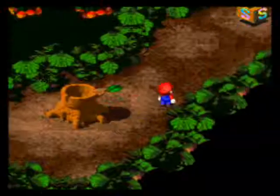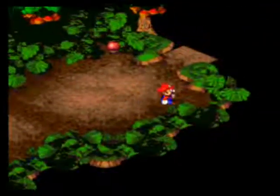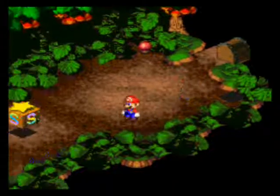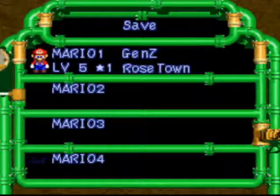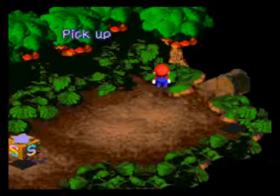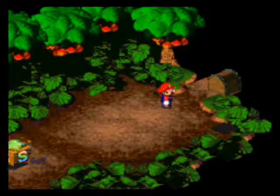Alright, here we are. There is a secret block here - that's a red essence. Those are kinda cheap. Just kinda. So let's do this. You can get a free mushroom here.